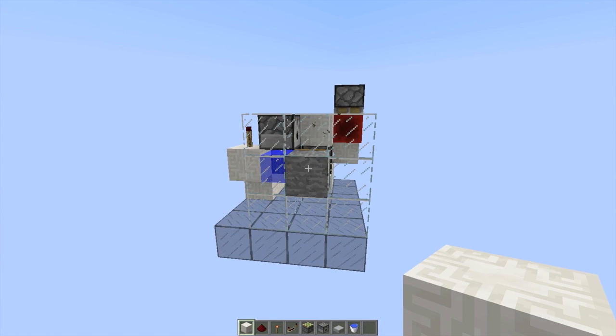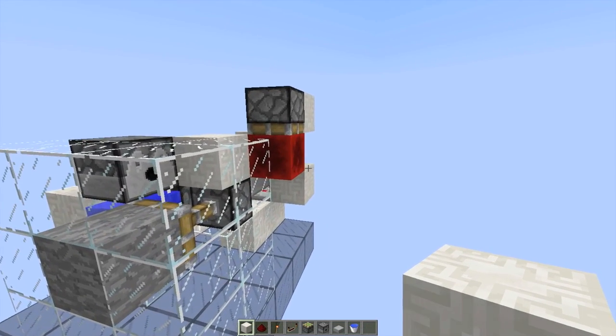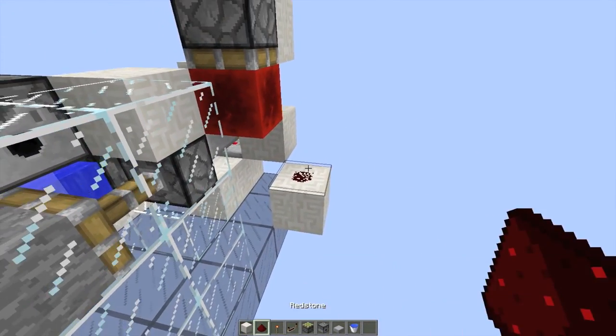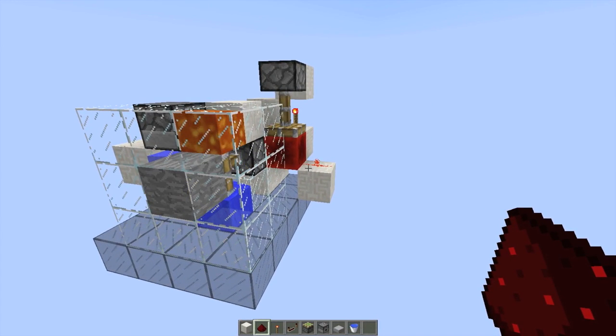Now as far as taking an output out of this thing, I'd recommend taking it from when this redstone block comes down. When it comes down, it'll power that redstone, and you can lead that wherever you want. As you can see, it's on, and now it's off — working just like a button.